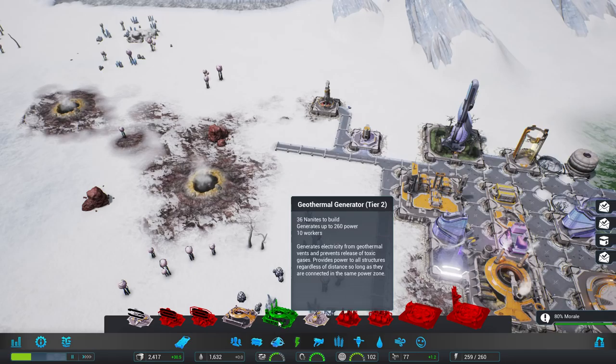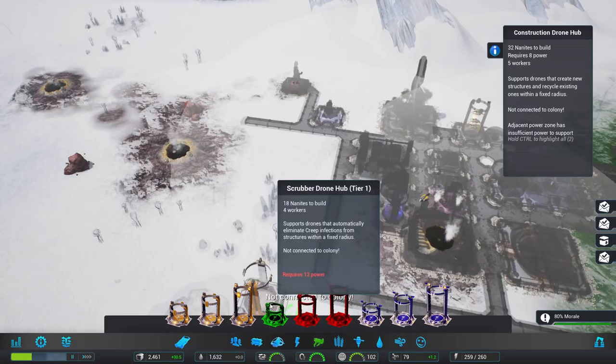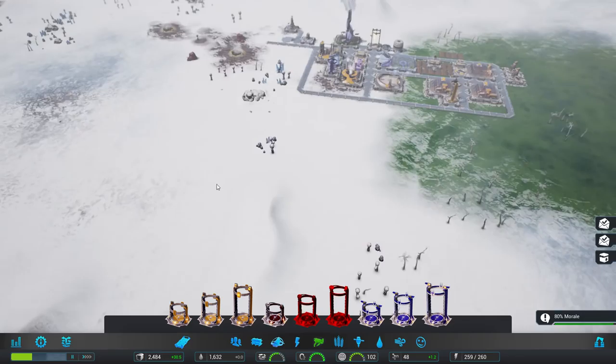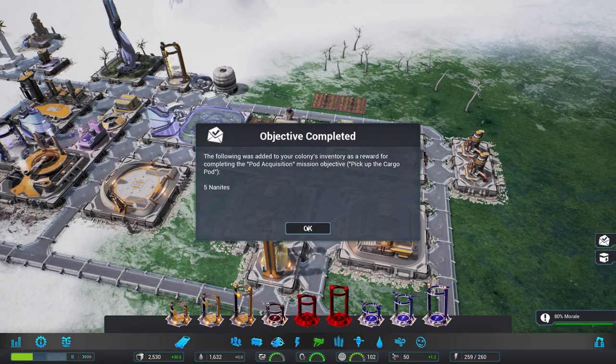Power is getting very close — we want another geothermal. No powered construction robots in range. Fair enough — we can solve that with one of them. Anything else to look at this way? No. Food is ticking along in a generally positive direction.